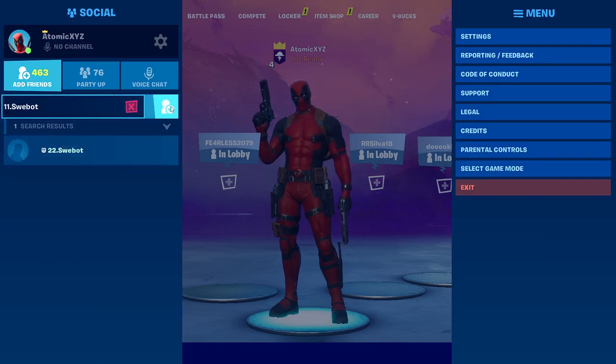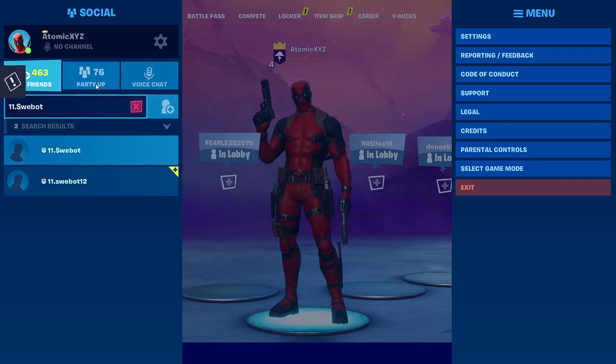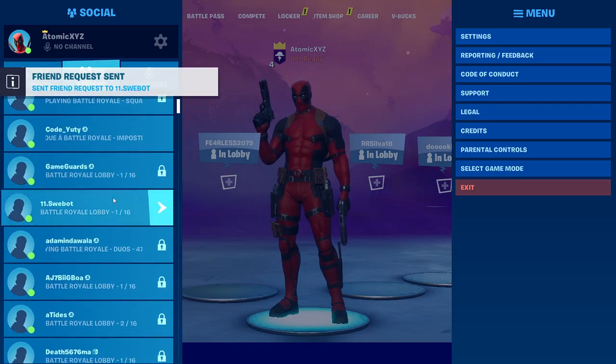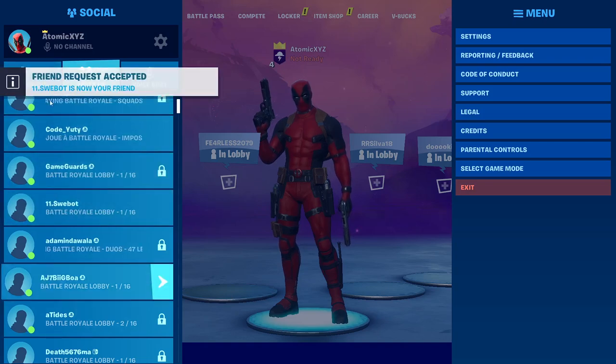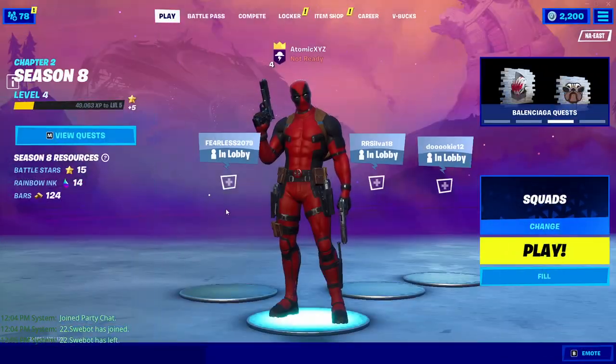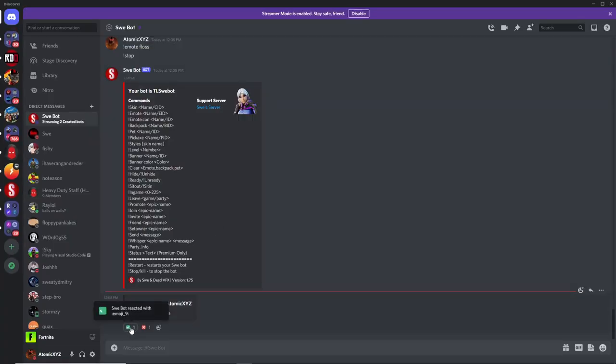If you're on console or something else, just type it in. Then add it and it should automatically accept your friend request. Once it does that, go down here and invite it to your party, then click on the accept button.